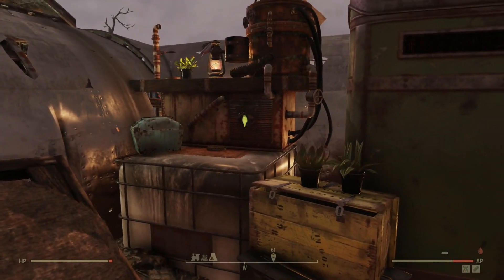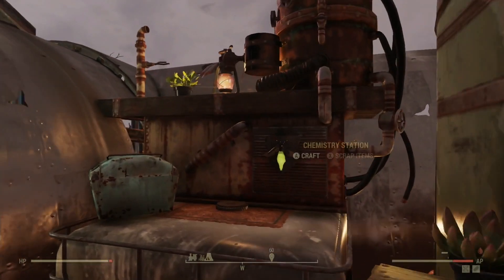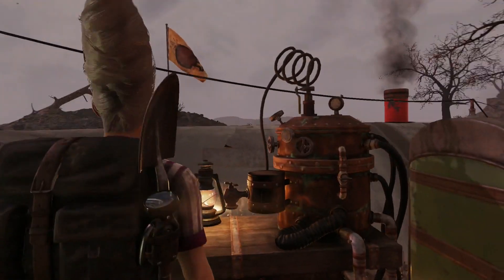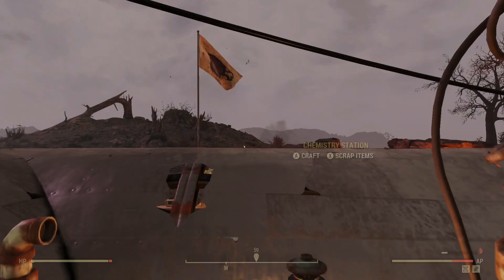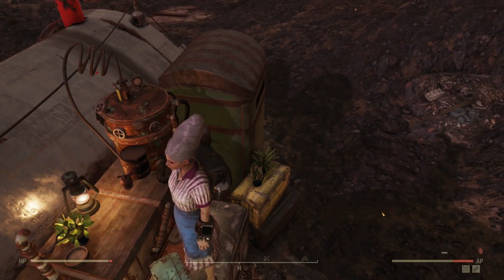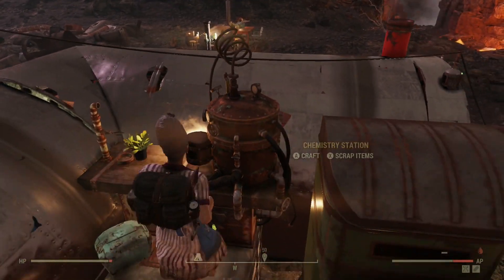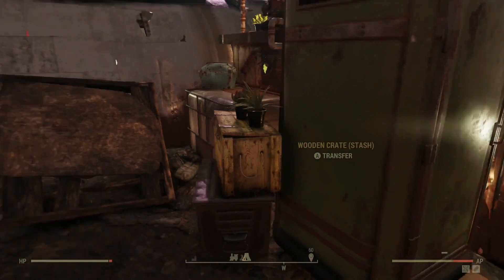Here I put the chemistry station up on one of these crates that was here from before. It works — yes indeed. You teleport up there when you want to craft, and as you see, it doesn't look strange. It looks like you're standing on that crate. Some crates for decoration as well.